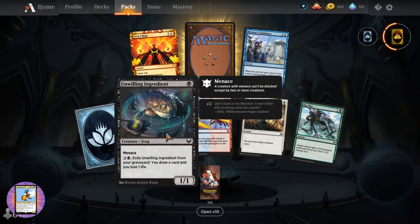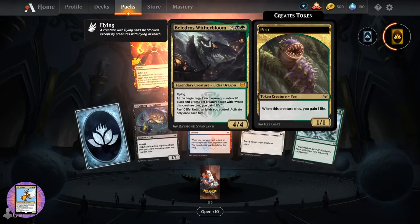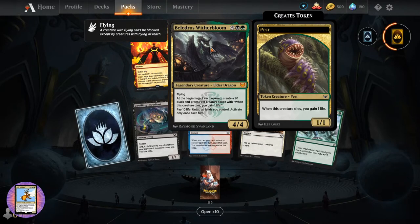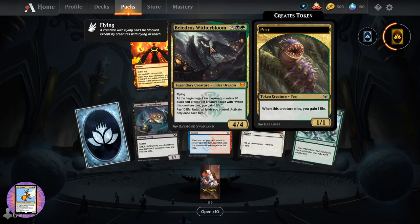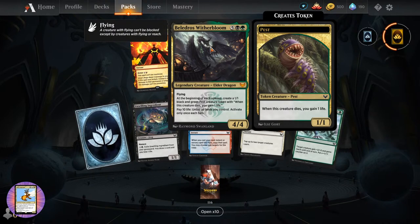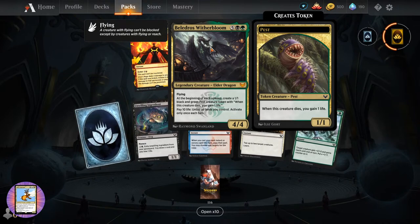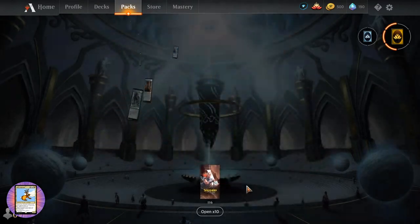We've got the Unwilling Ingredient again. Mentor's Guidance. Holy cow - Beladross Witherbloom! It's a mythic - Legendary Creature Elder Dragon, four-four for seven. Flying. At the beginning of your upkeep, create a one-one black and green pest creature token with when this creature dies, you gain one life. Pay ten life: untap all lands you control. Activate only once each turn. You probably want to be doing a life gain deck with that one.